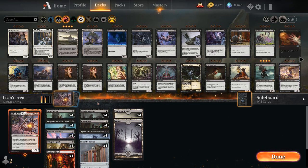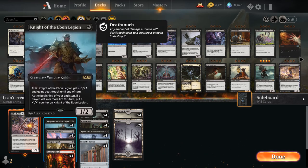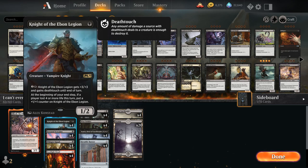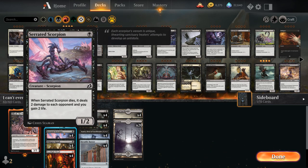Let's go over the entire list. At one mana we've got plenty of powerful one-drops: Gutterbones, a one-mana 2/1 that can return from the graveyard; Knight of the Ebon Legion, possibly the most powerful one-drop in Standard; and Serrated Scorpion, a new addition from Ikoria — a one-mana 1/2 that when it dies deals two damage to each opponent and we gain two life, so it can potentially deal four damage if it dies with an Obosh in play.